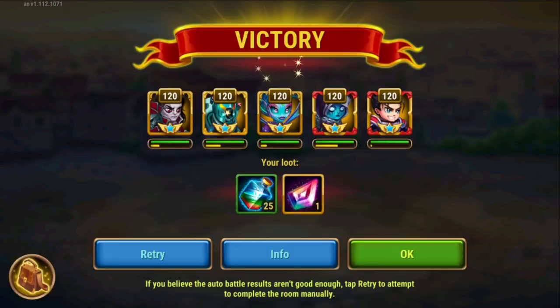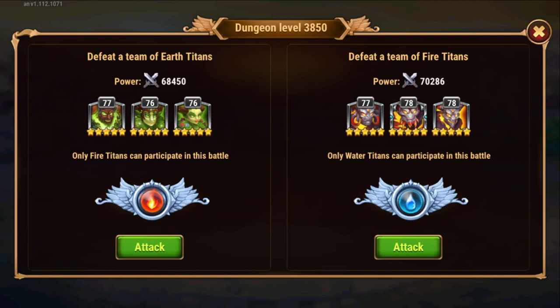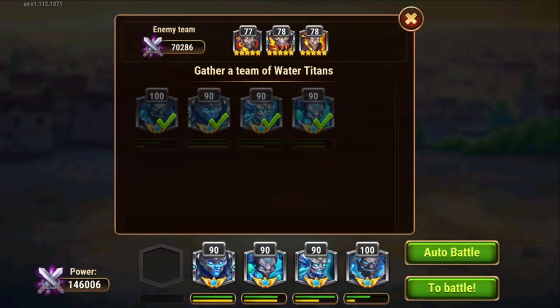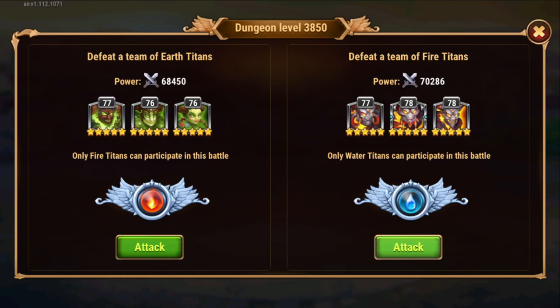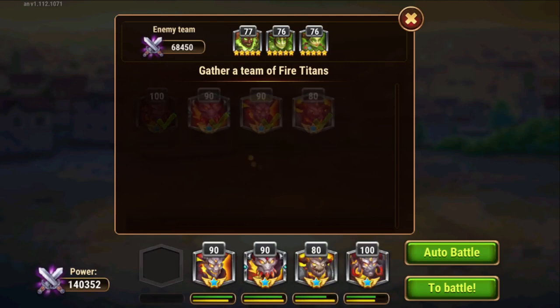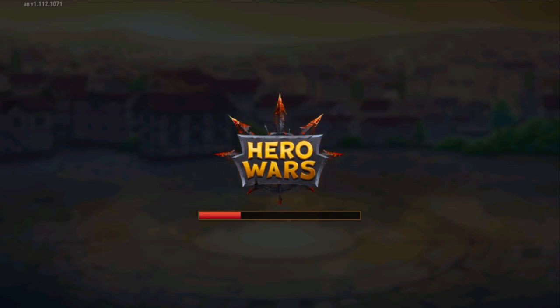The plan is to reach either 125 titanite or 185 titanite today, depending on how it goes. Let's check which titans are more depleted. Sigurd is a little behind, so we'll try fire versus earth — they don't have any supers there, so that seems more sensible.